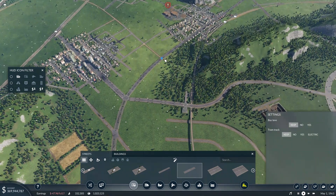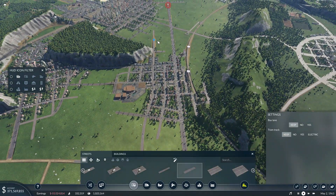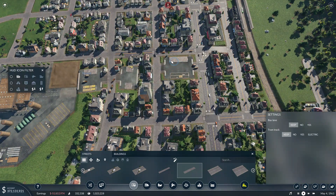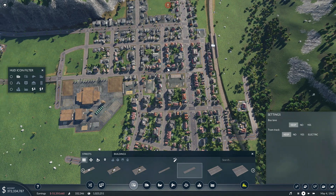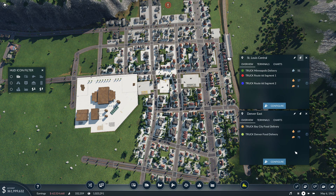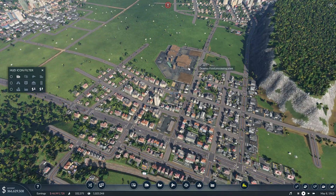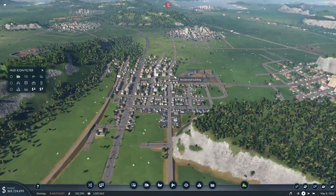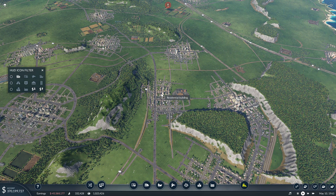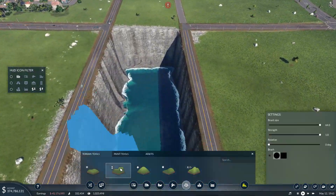Now we kind of want to go that way, which is going to wreck the symmetry. What if we went through this city in the middle of it? But you've got nice trucking business right there — Truck Denver Food, Route 66, Minneapolis Delivery, Bay City, Denver Food — there's too much stuff happening right here for you to just come crashing through town. However, we would have shipping. Well we don't know what we want — just build the next segment up to here. Any progress is good progress.